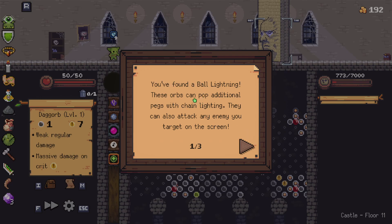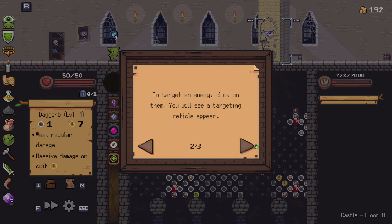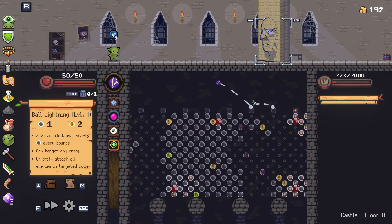You found a ball lightning — these orbs can pop additional pegs with chain lightning. Oh, it's giving me a tutorial. They can also attack any enemy you target on screen. To target an enemy, click on them. You will see a reticle appear. Ball lightning is one of the best ways to deal pesky damage to ranged enemies.